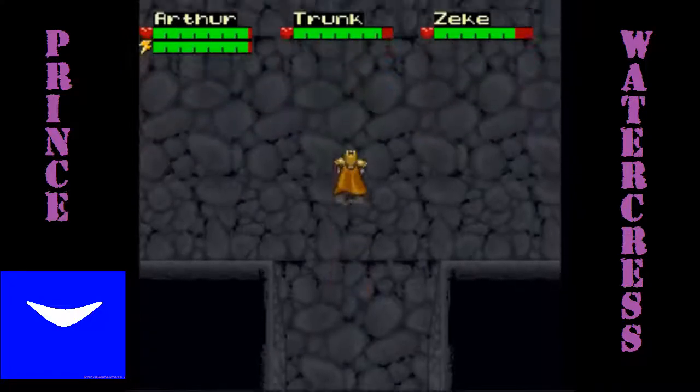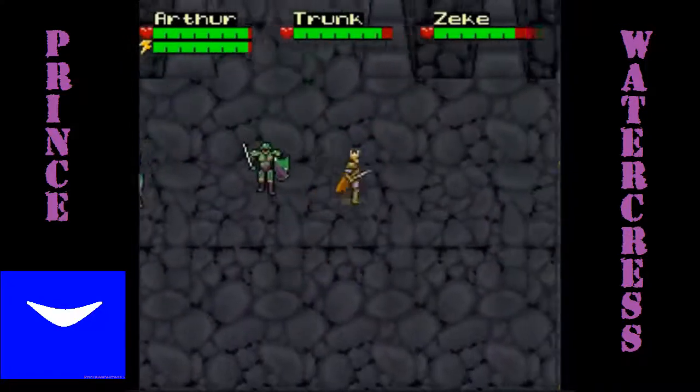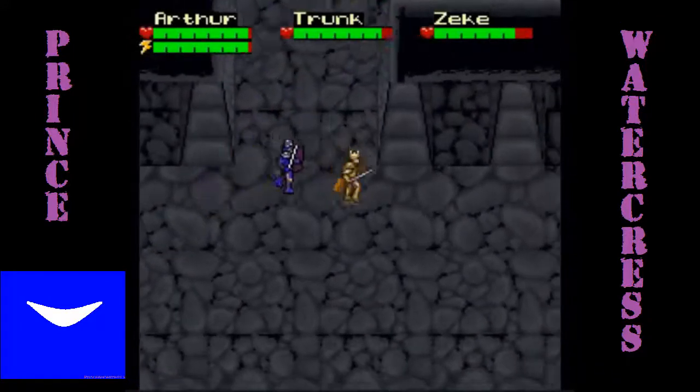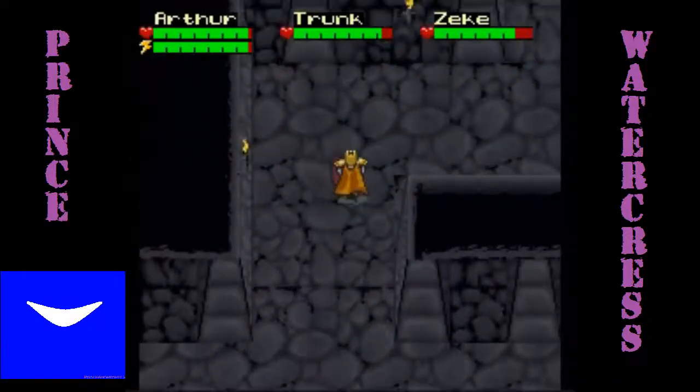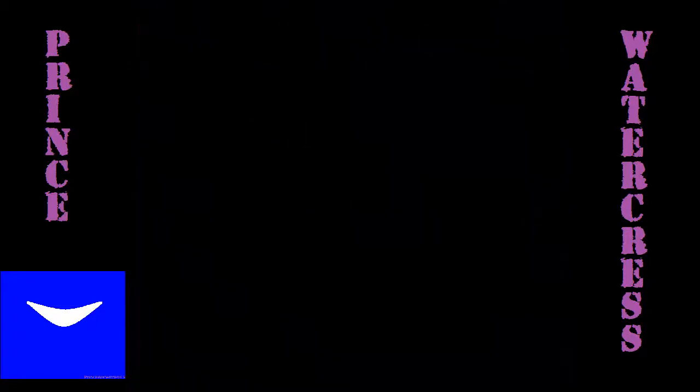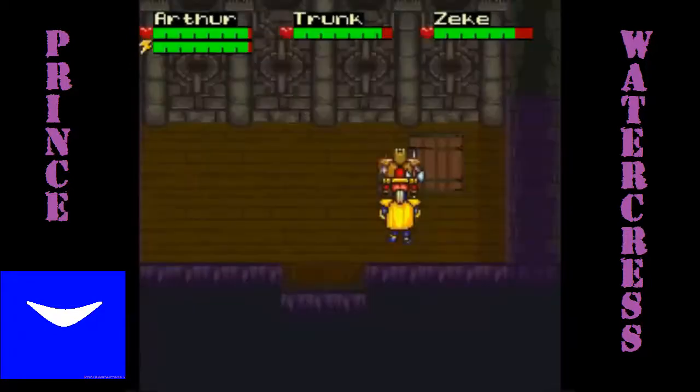Now when you go north here, you will have to meet up with several green knights and two blue ones. Once you take care of all of them, you can go up the stairs and finally enter the Dark Citadel.